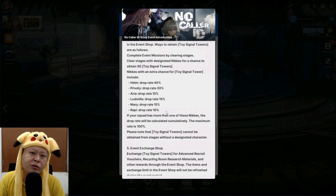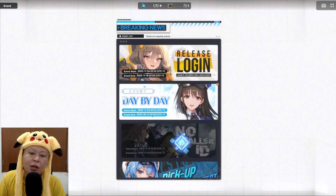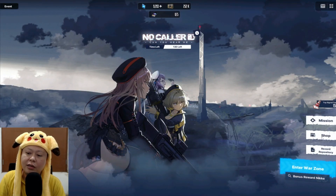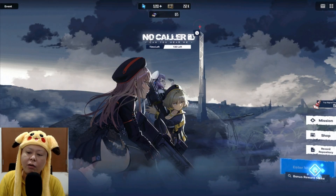The others are kind of SRs. If you don't have these characters, the drop rate for the event item is going to be pretty low. You can go to the event, then to the No Color ID event quest. We can also get Toy Signal Towers from the event missions by clearing the stages.